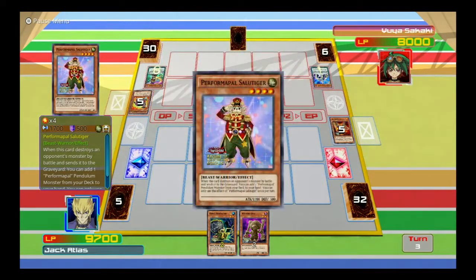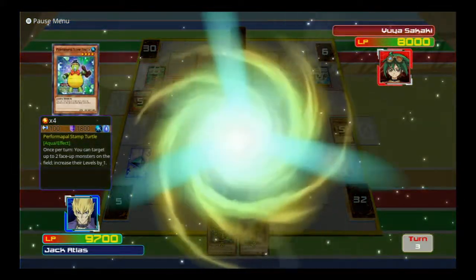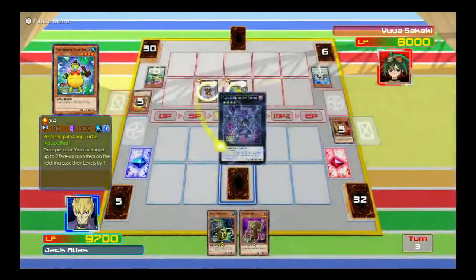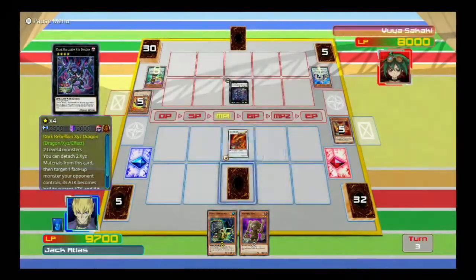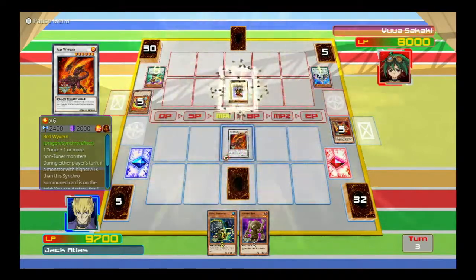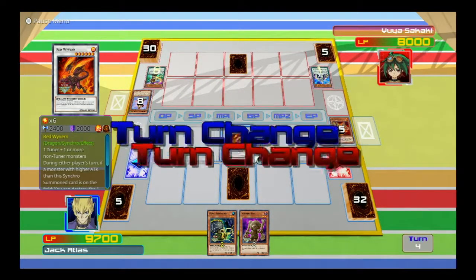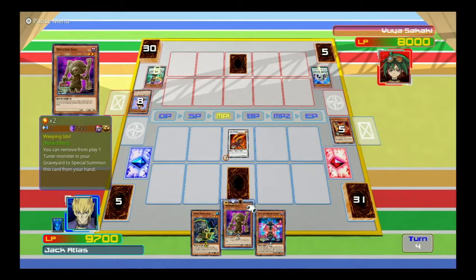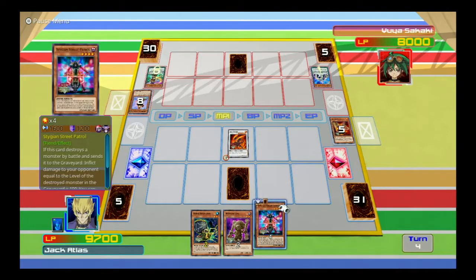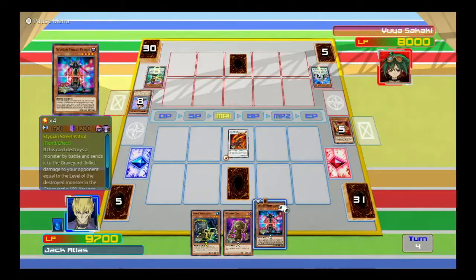Stamp Turtle — oh, what's this thing doing? Yeah, activate that effect. Destroy that thing. Wait, didn't he go fetch Odd-Eyes? Whatever.